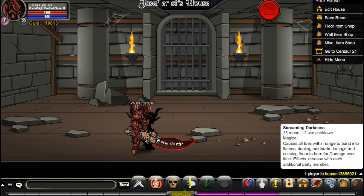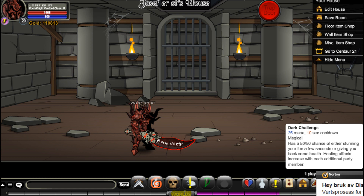Screaming Darkness attacks everyone in the room — all foes in range burst into flames, dealing moderate damage and causing them to burn for damage over time. Effect increases with each additional party member. Next is Dark Challenge, which has a 50% chance of either stunning your foe for a few seconds or giving you back some health. Healing effects increase with each additional party member.